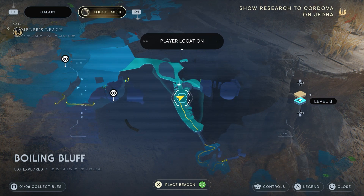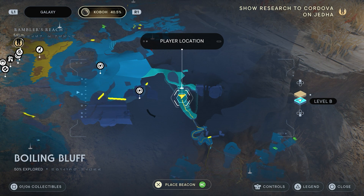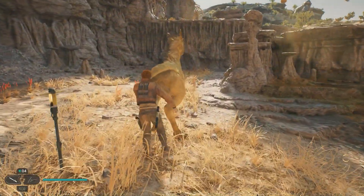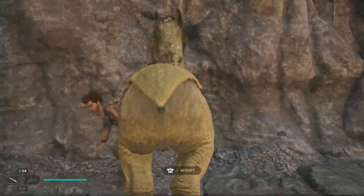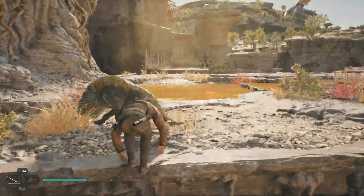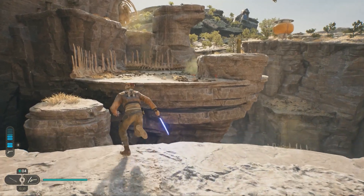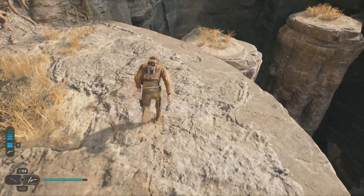Next is the Boiling Bluff recruit. There's a Wampa here, so heal up. You'll need the mount — heal at the meditation point, use the mount nearby, run and jump. Come at it from a different angle, get over there, kill the Wampa, then cross the little pillars and chat with the guys up on the ridge. They will return and a new mini game will open up at Rambler's Reach.